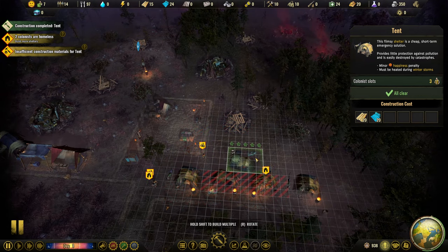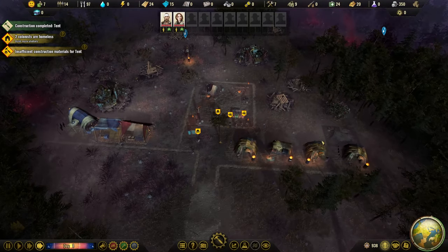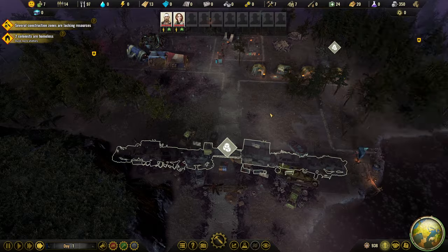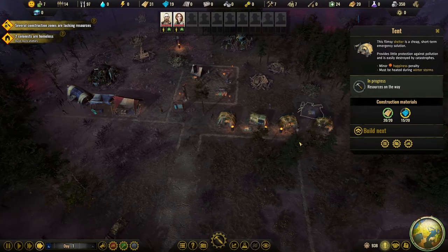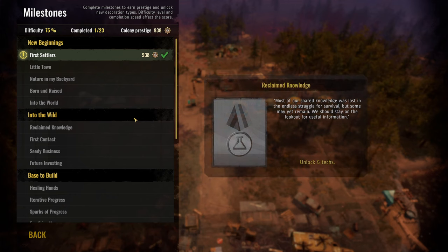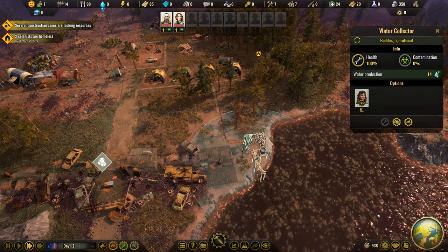Some colonists are saying homeless - we only have nine shelter space. Let's get another tent. I'm going to go blocks of four. I've just realized I need a path over to the water as well. Several construction zones. Strangers appeared in the colony - colonists are taken aback as an unfamiliar face appears. 'Lower your weapons, I'm no intruder.' We'll take them - three more. The Stray Sisters, we'll be loving that. We're going to need another tent now.